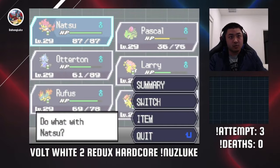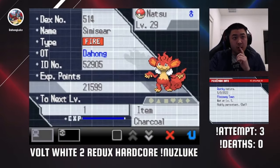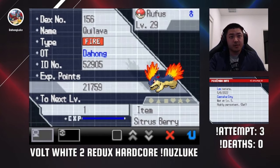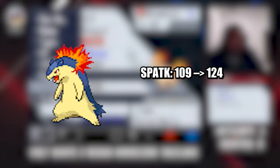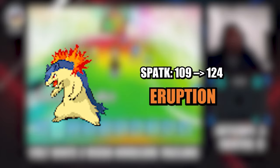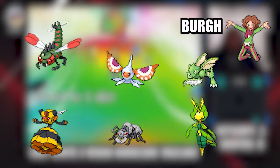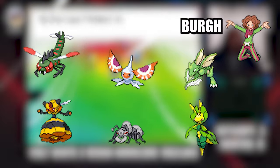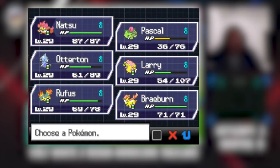After this, I take the boat to Castelia City, home of Burgh, known for his infamous Burgatory moments in Drayano games. But before I go challenge him, I first get myself a Johto starter. I chose Cyndaquil because of the buffed special attack that Typhlosion gets, as well as access to Eruption, making it an incredible wall breaker. Now to Burgh, who is the first double battle gym leader of the game, allowing me to demonstrate some of my double battle strategies.